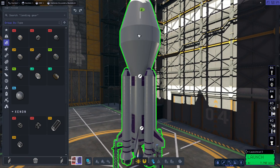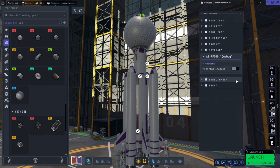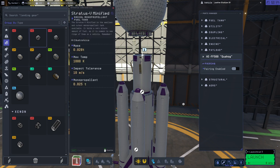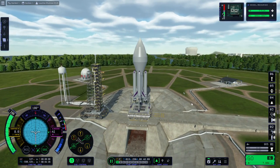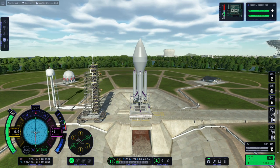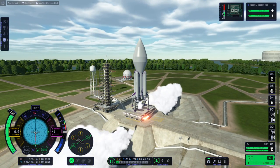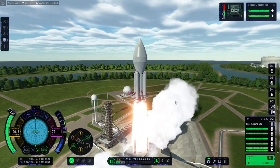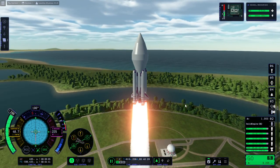Not controllable without a command module? I thought I'd put a command module — I guess I had forgotten that. Whoops. I had put a reaction wheel, a battery, and I was supposed to put the command module here, but I slipped up on that. Well, it's not exploding or anything. We've already time-warped to the right window and SAS is already on. Throttle up, ignition, and launch. Off we go.